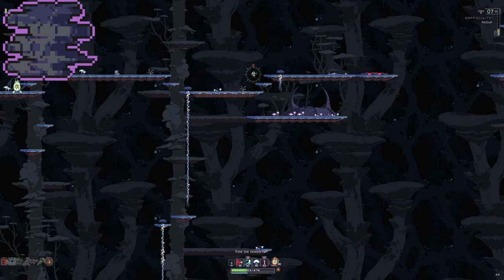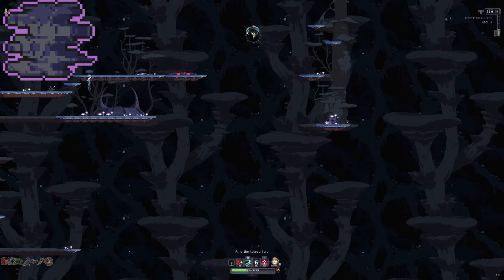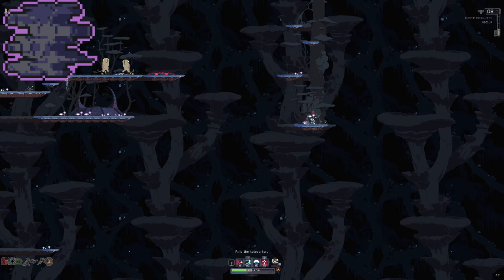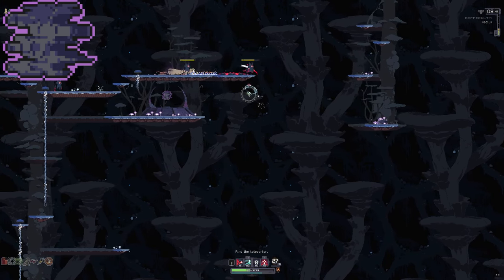Distortion: You can find this one in Damp Caverns variants 1, 2, and 3, near the top center. You're going to have to make a horizontal jump over to this platform to hit this button. Using Pilot or Miner will make this jump really easy. Then go back to where you jumped from and grab it.